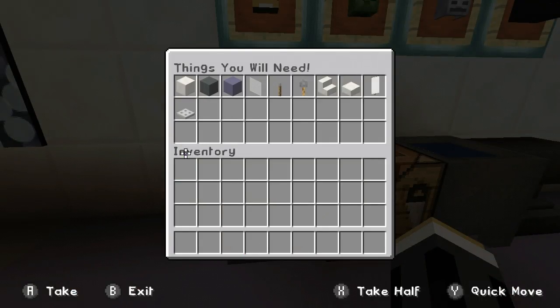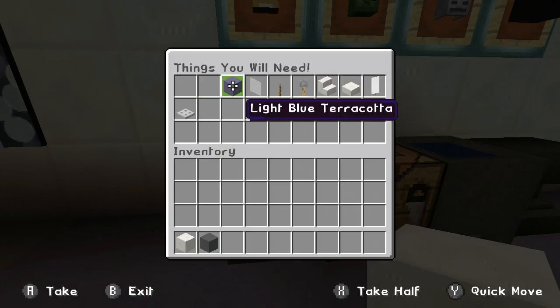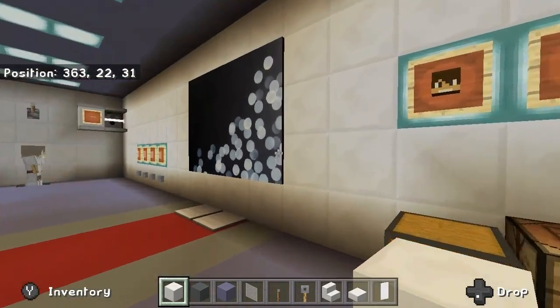Things you will need to build: a block of quartz, cyan terracotta, light blue terracotta, white stained glass pane, a lever, tripwire hook, quartz stairs, quartz slab, white banner, and an iron trapdoor.